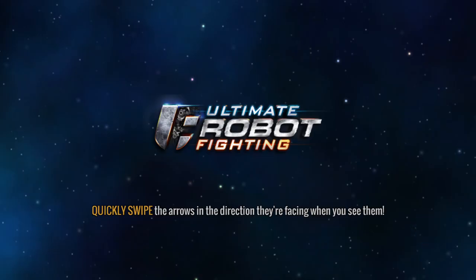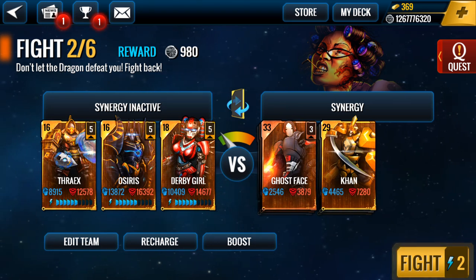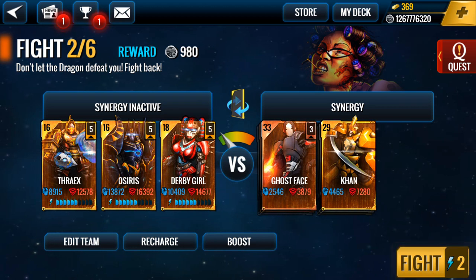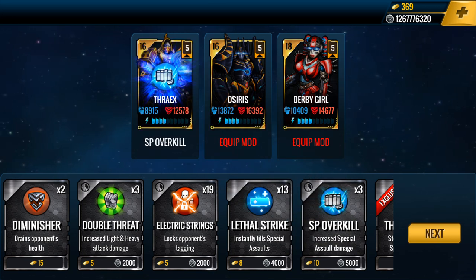Too hard to grow up. I need more fights. Oh, look at that — it's a Gold robot at level 29. And this is a Ghost Face at level 33, it's category Bronze. Go to fight. And I choose a boost for my robot, and SP overkill to create the damage, and apply to Tyrex robot.